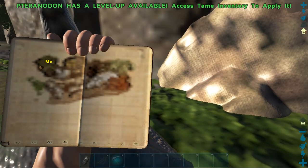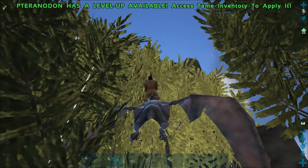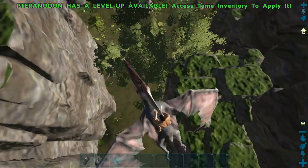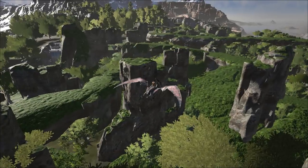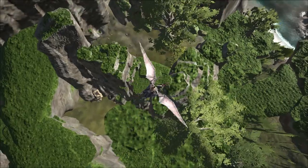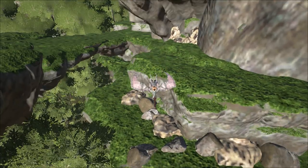Over on this side of the islands, you've got pure metal nodes spawning all throughout these spires. Inside these spires, there are pure metal nodes, and going all the way back over towards the water, you'll have more metal nodes over here as well.